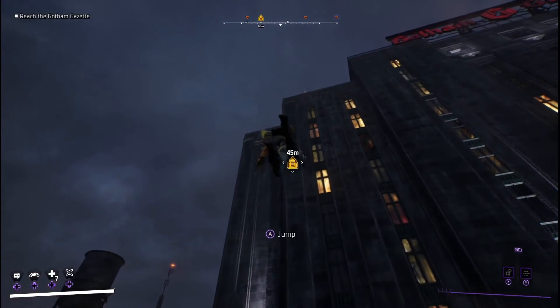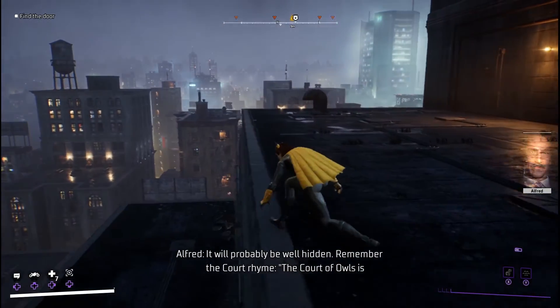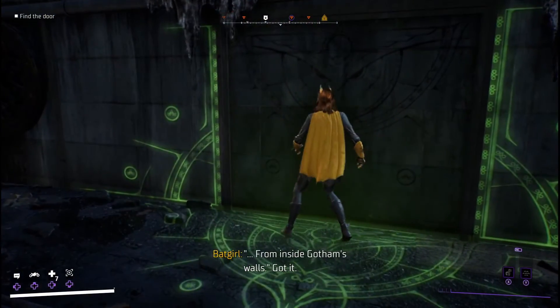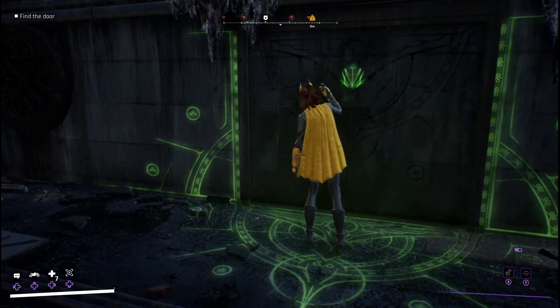Once you reach the marked building, grapple to the section of the roof where the yellow icon is. It will disappear when you get close, but that's okay — you've got me to guide you. Make your way to the leftmost section of the rooftop. Once you walk close enough to the wall there, a doorway will appear.